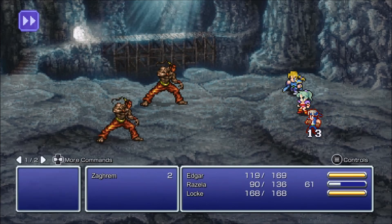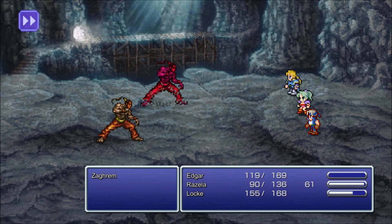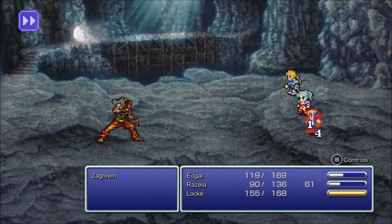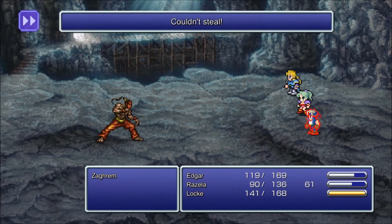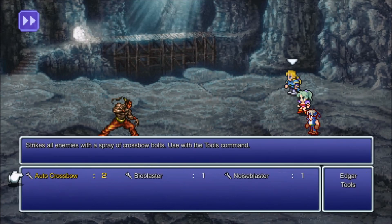You can just have Terra defend if you want. Auto-crossbow looks cool too. Edgar's usefulness will dwindle as we go through the game — he'll still be good later on, but he's not the best.